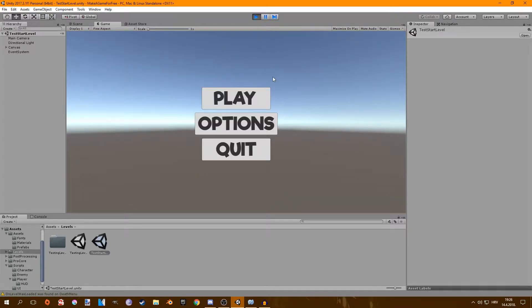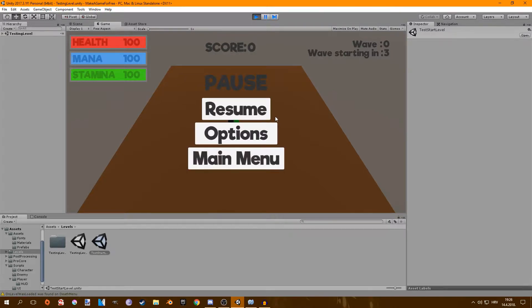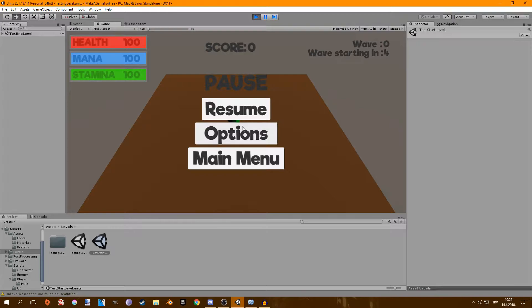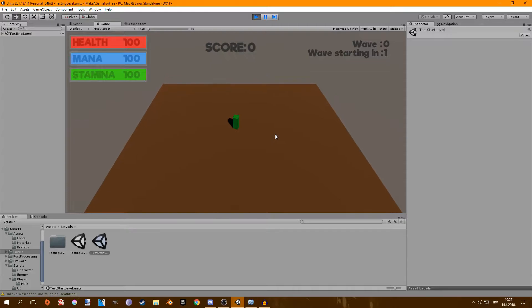What I did now is if you click play, you can press P and you get the pause menu up here, which is cool. You can go back to main menu and then press play again, or you can go to options — which I haven't configured yet, but I'm going to do that once I get some graphics in here. You can also resume, which just resumes the game.